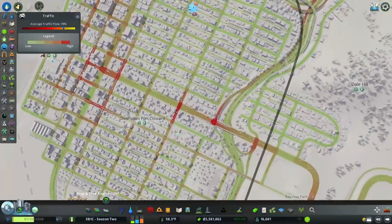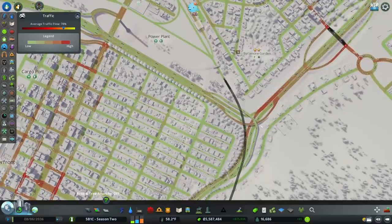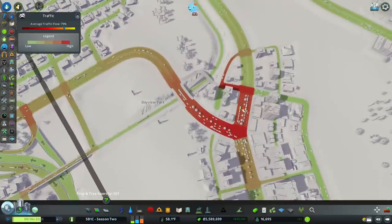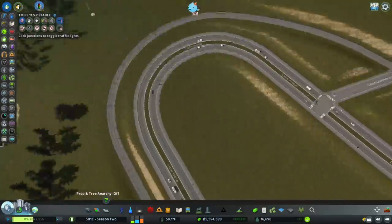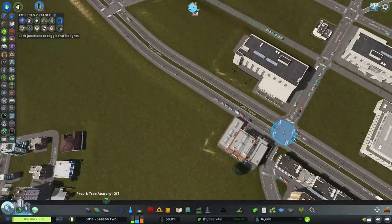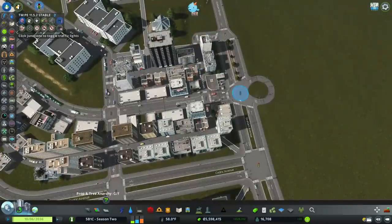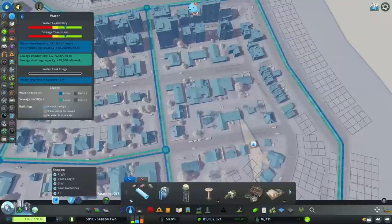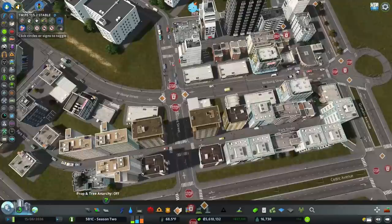Let's see if there's any other trouble spots. Got a lot of congestion where there are trams, a little bit of congestion because these ramps are too close together, and a little congestion here because I didn't turn off the traffic lights. Let me do that — in this neighborhood we'll leave that traffic light for the pedestrians. Somebody doesn't have water; let me make sure I have all my stop signs set up.